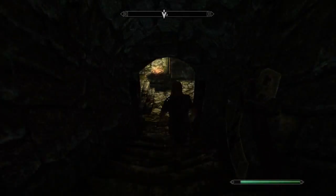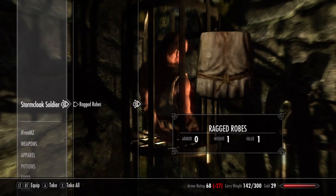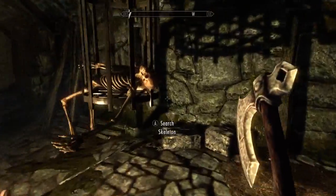These creepy sort of tunnels — underground shit. Oh dear. These guys had bad days. Ragged robes. Skeleton — what's he got? He's got some gold and some bone meal. I don't know what that is but I'll leave it there, it's not very valuable. What about these skeletons? You got anything for me, son? No?